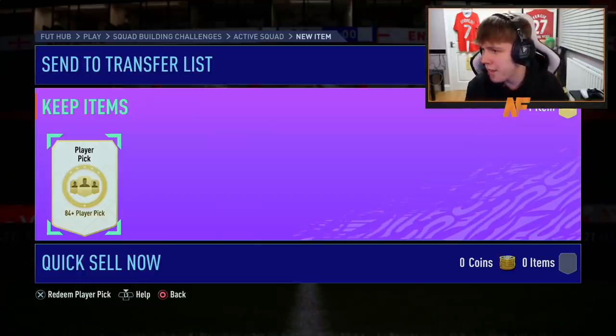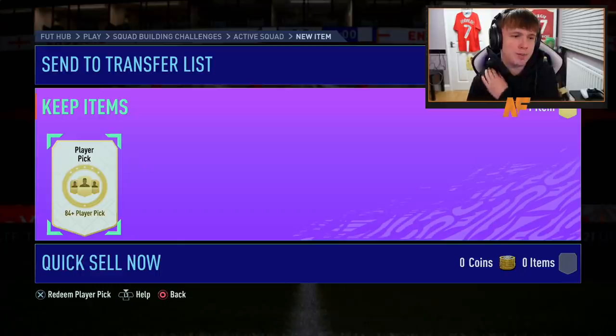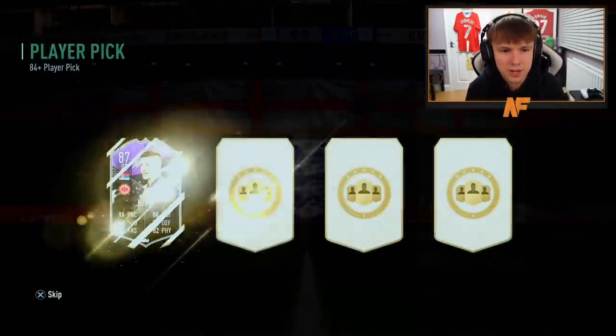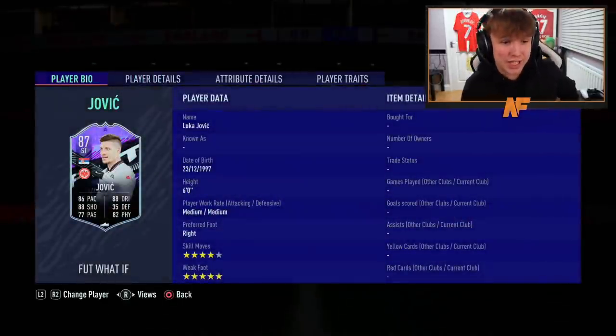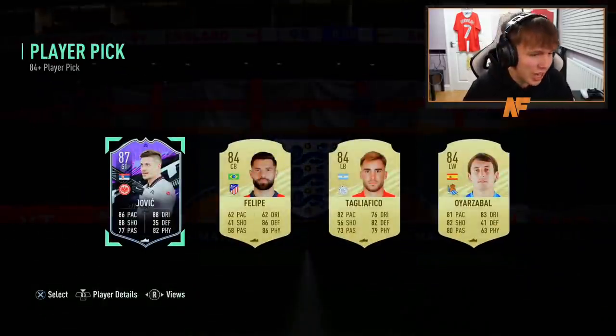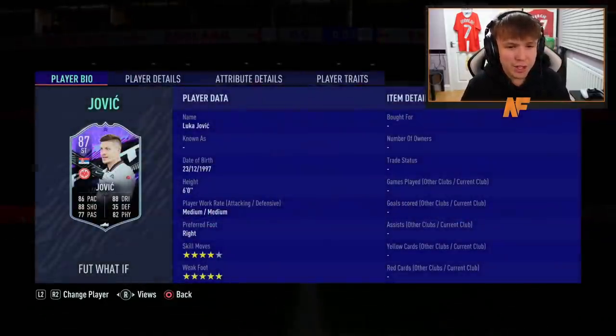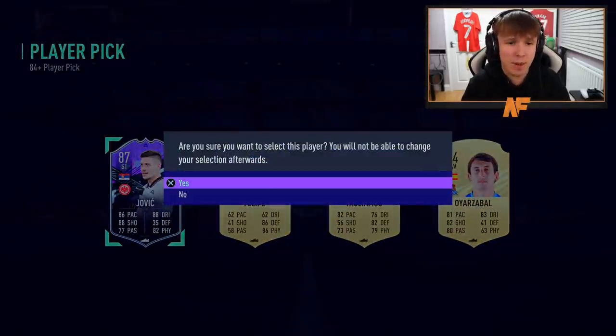Let me stop waffling, let's get into these player picks and see what we can get. Here we go — 84 plus player pick, my one. The main boy I really want is Sancho, but let's open it up. It's a What If Jovic — four star, five star. This card is nasty looking. I'm happy with that. Let's go!